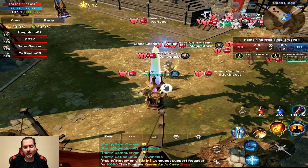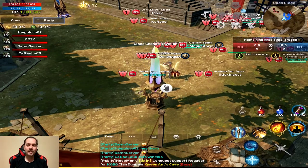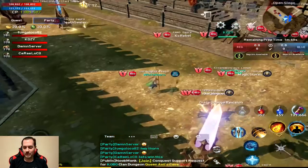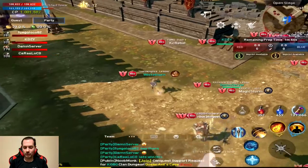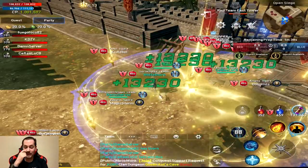Shout out to everybody in my party. They're all from the clan Xenocide, one of the clans that I left before I joined Enigma. Shout out to all of them. And there she be — the little cutie Dwarf.